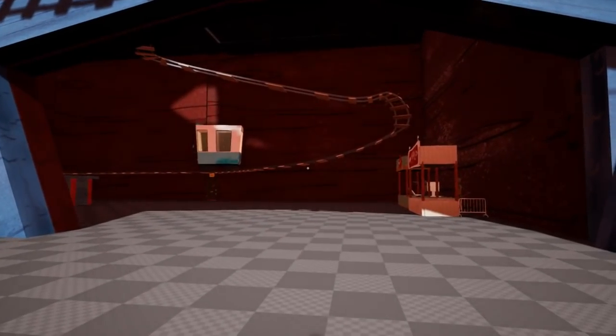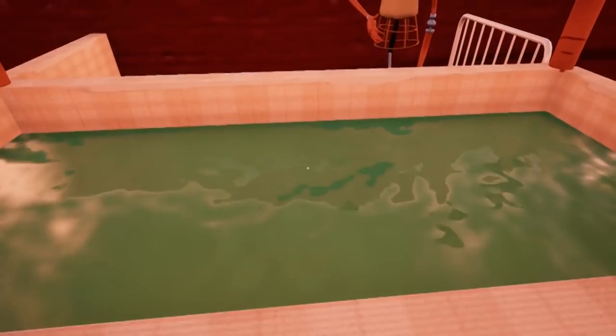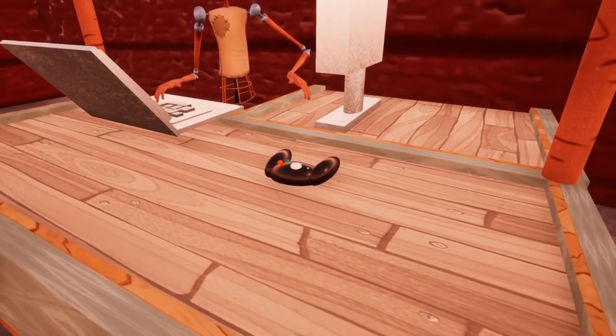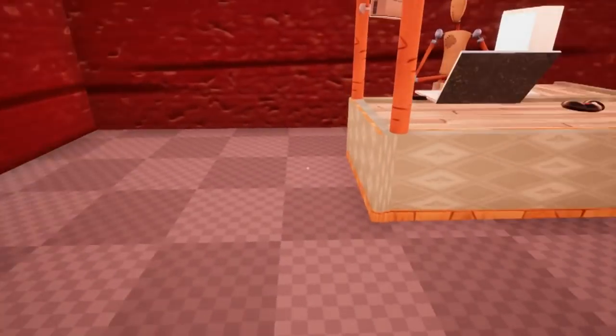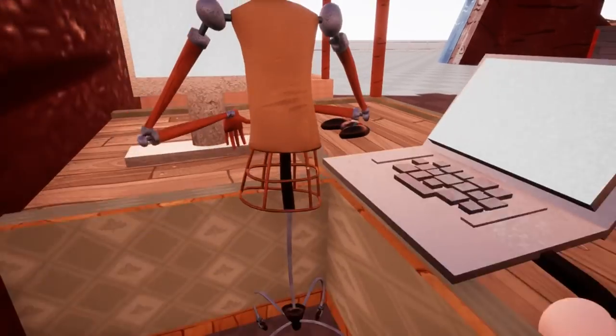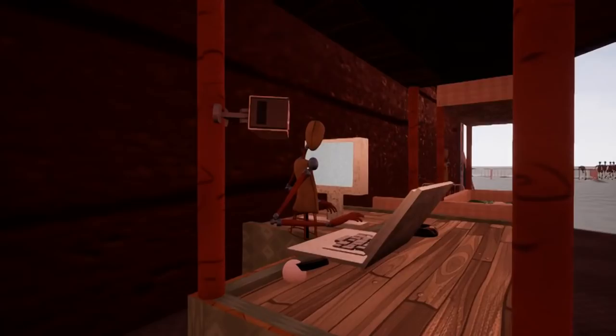It's basically somebody took Hello Neighbor and made a circus. There's actually a roller coaster ride — I've seen this one and it looked really cool and I wanted to play it. Oh, it's like one of those games where you pull a duck out — it's like a real recreation of an actual circus. Whoa, he made an Xbox controller out of like cubes and stuff, that's so cool. It's very laggy, I don't know why.